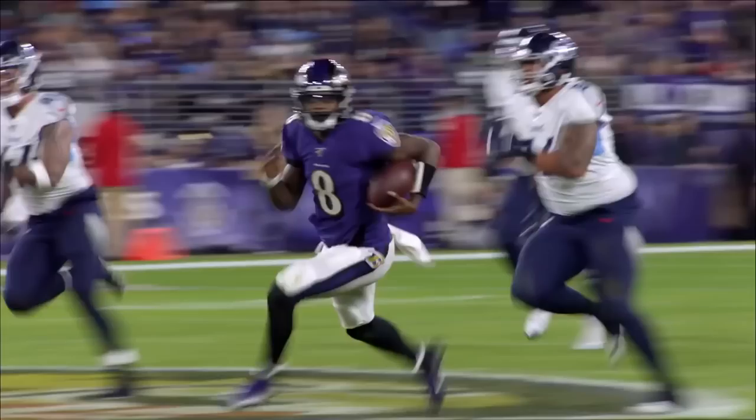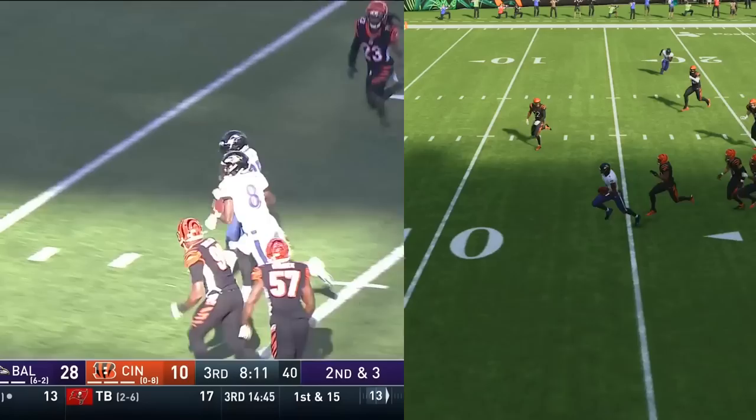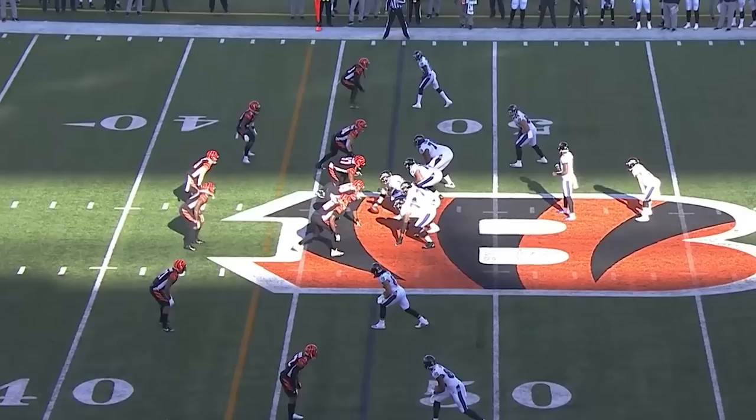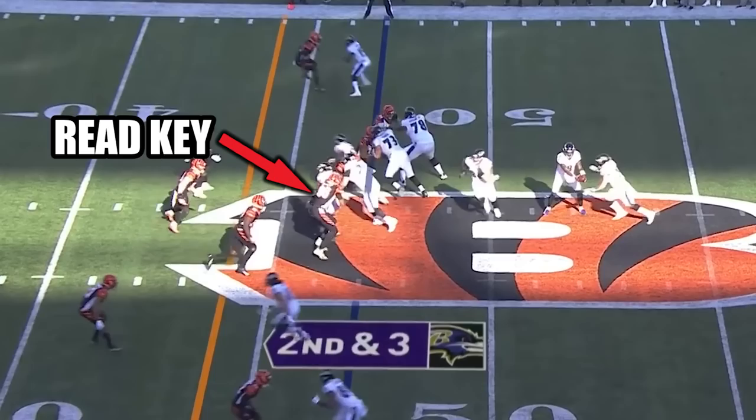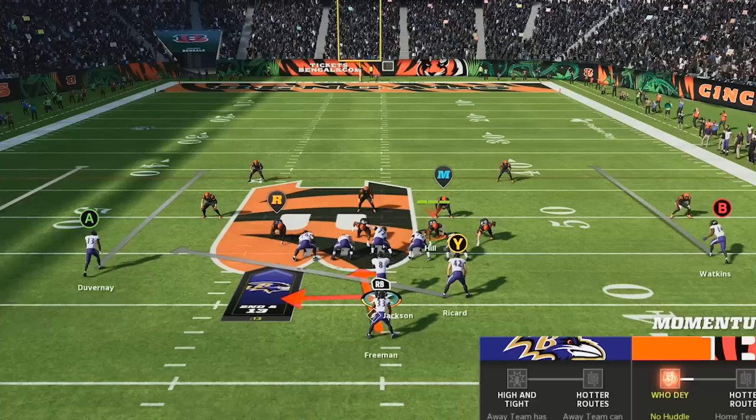To start things off, we are looking at Lamar's most ridiculous touchdown run. This play is a read option, which means after the snap, Lamar is honing in on the read key, who in this case is the unblocked defensive end. Since the read key stays inside, Lamar pulls the ball, gets a great block from tight end Nick Boyle, and then the rest is simply Lamar Jackson magic.